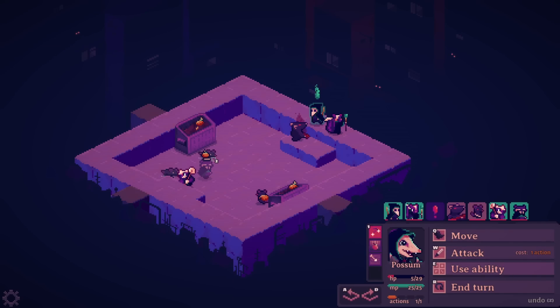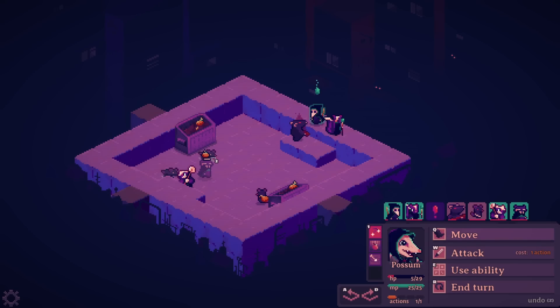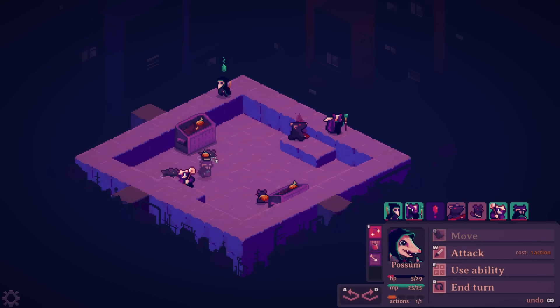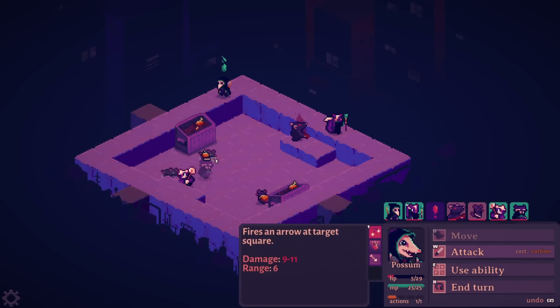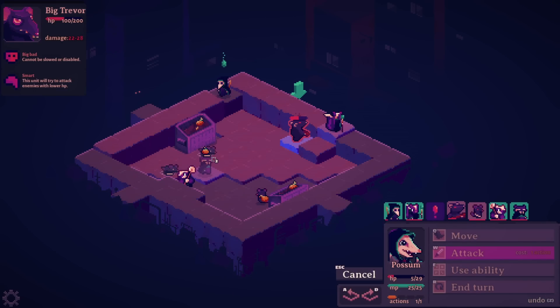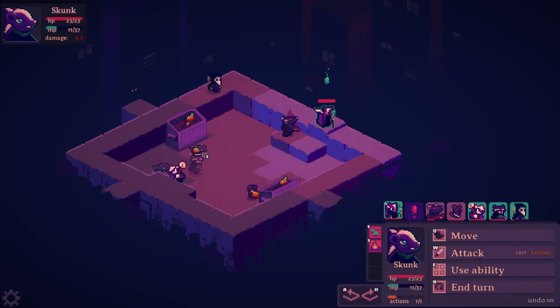My possum is gonna go down unless he can get away. I don't think I can — he's got a lot of movement, though. Yeah, if he runs way over there... oh, this is fine. Although — I'm sorry, skunk, you're being sacrificed. Maybe the skunk can go the other side. Ricochet doesn't do any extra damage, right? Nine to eleven — correct. He's not gonna be able to get far enough to get away.